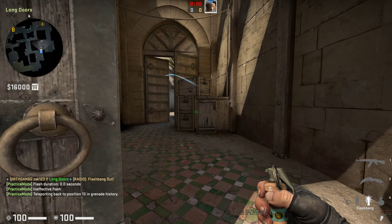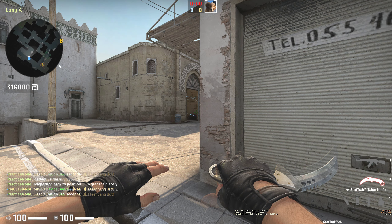This is the correct flash. So you run up, right-hand throw — guy's super blind. There you go.